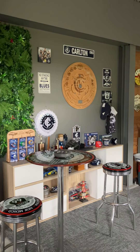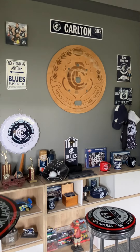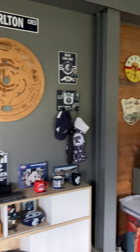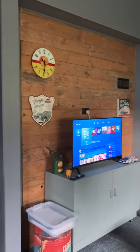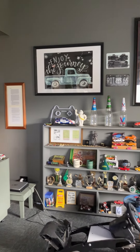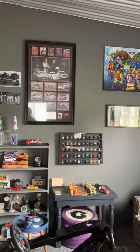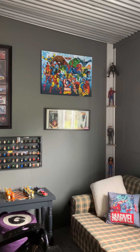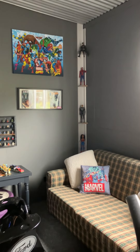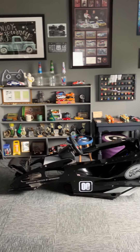Here's the bar area and the wall of Carlton Football Club, of course. Now we get into the important area — I've got a bit of car memorabilia, some Marvel stuff, Legos, etc. That's my little rig that I race in.